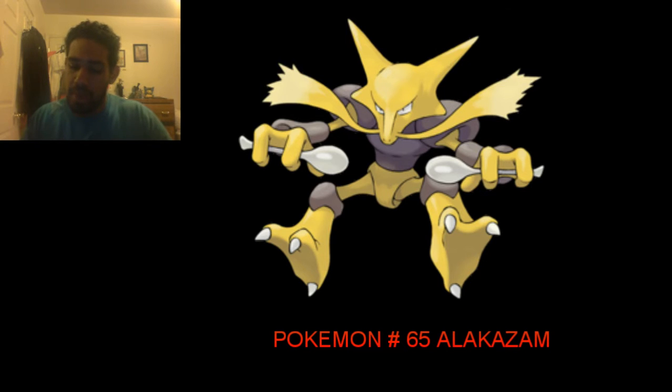Inner Focus prevents flinching, which basically means if you were to get hit with a move like Fake Out or something, Alakazam would not flinch and would be able to move on the next turn. If a Pokémon flinches, it basically skips your turn.